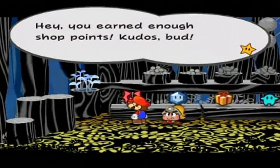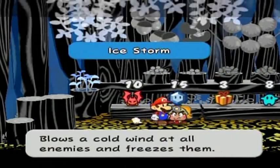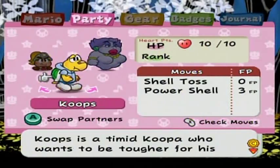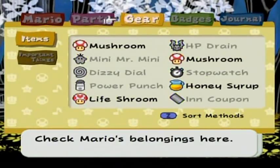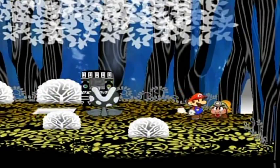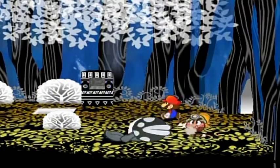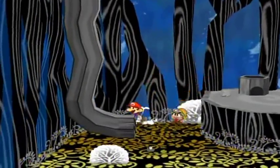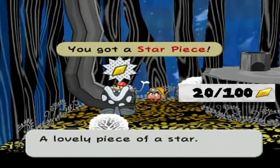I got a mushroom! Wait, is it in my inventory right now? It is. Should probably put that away as well. Starting from here — drop down, go over here. There's a star piece behind this pipe.